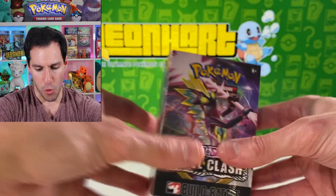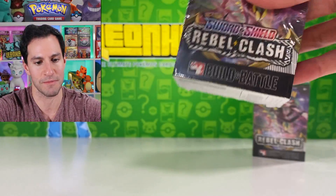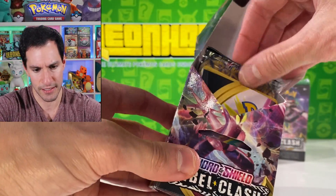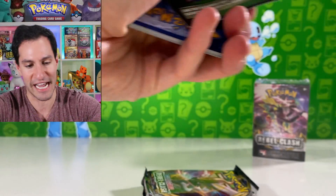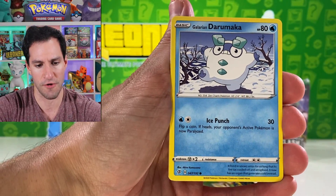Vulpix, Cufant, Shauntal, Yamask, Applin, and Vanilluxe — we all scream for ice cream! Let's get right into the next box. This is an entire case of Rebel Clash pre-release boxes and I still can't believe we haven't pulled the final promo card. I'm still waiting on a golden pull. Fighting energy for the guess the energy — we've gotten that right several times today.